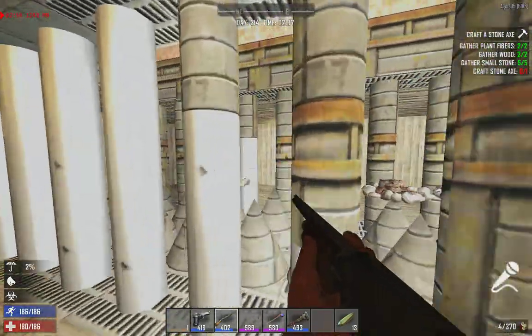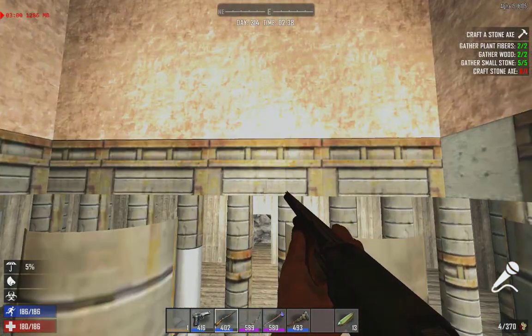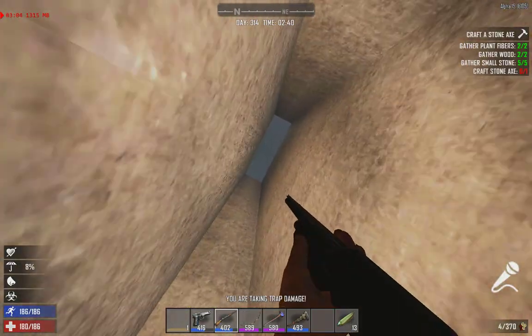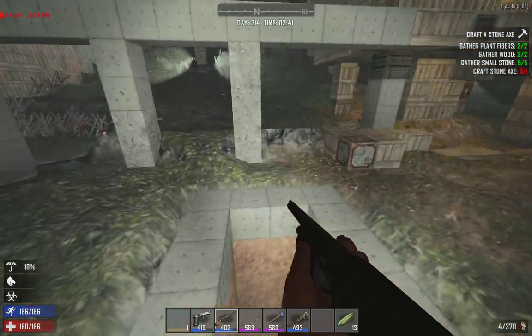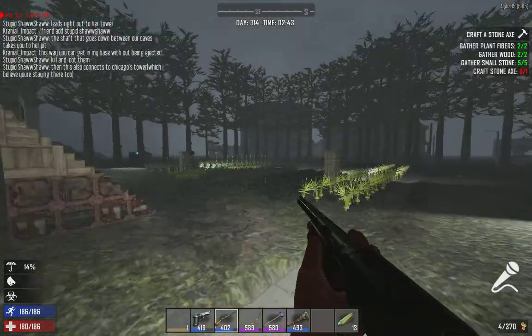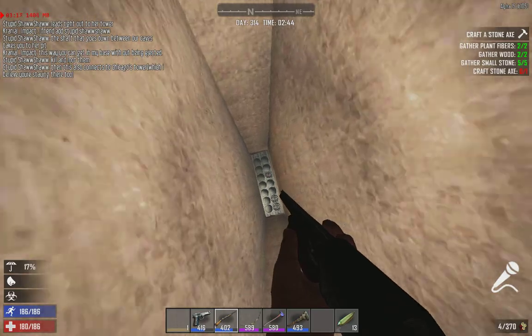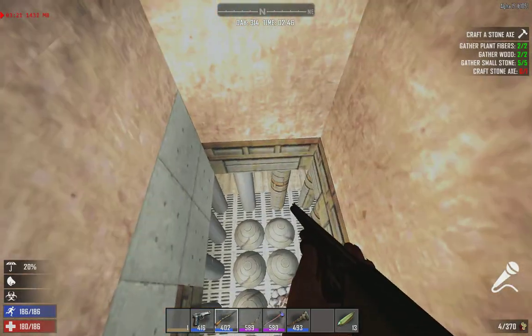Let me go into god mode real quick and show the top of this thing. So those campfires down there are what attract the zombies, and this is out in the open. Then they fall into here under these spikes, and everybody kind of collects the loot.